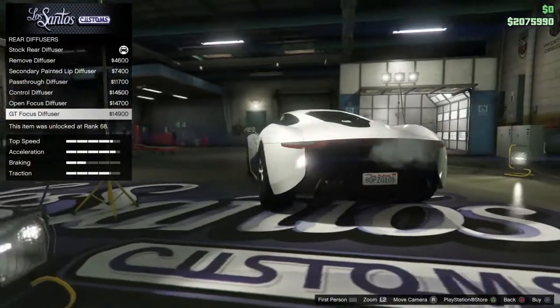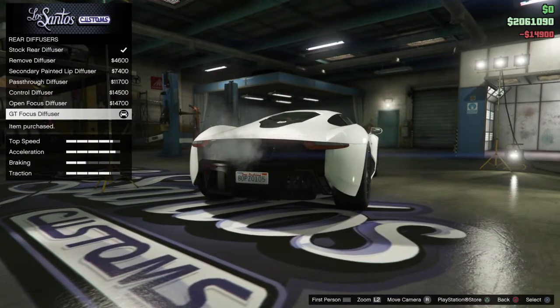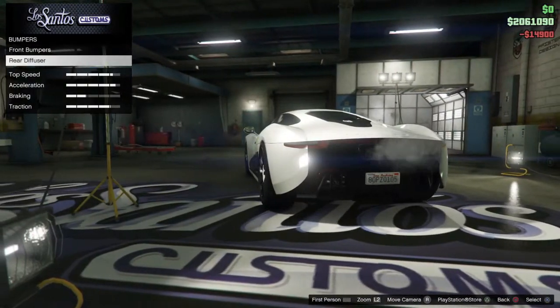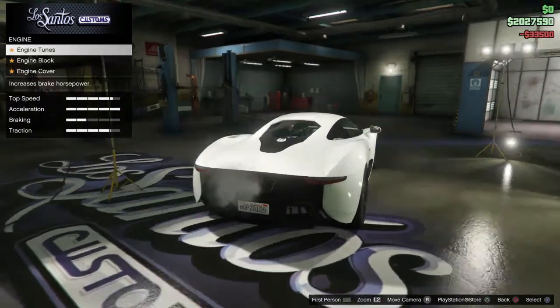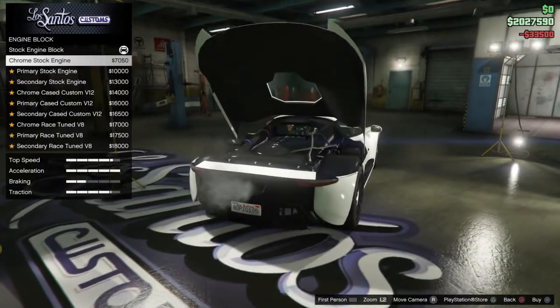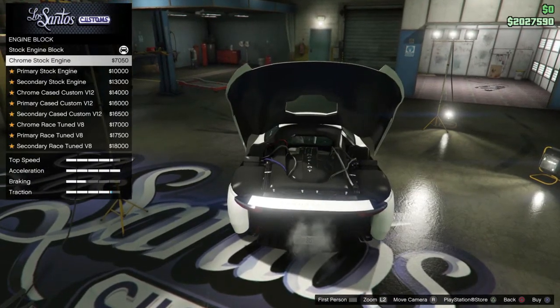This thing has tons of different bumper options and rear diffuser options. Something I think Rockstar added to set this supercar apart from all the others is that you can actually customize the engine bay — and you don't have to go to Benny's Garage, you can do it right here in Los Santos Customs. I think that's a really cool feature.